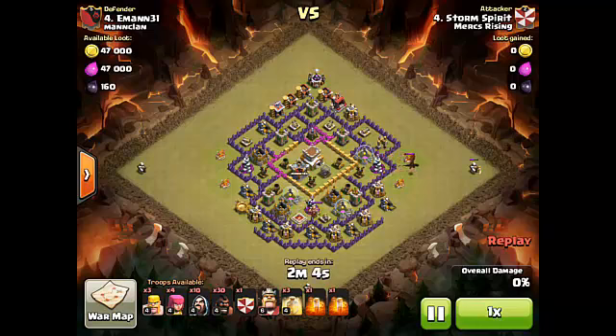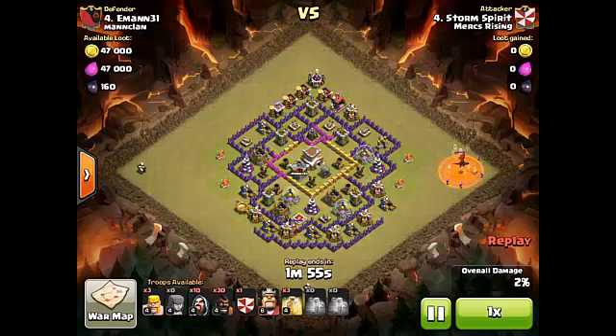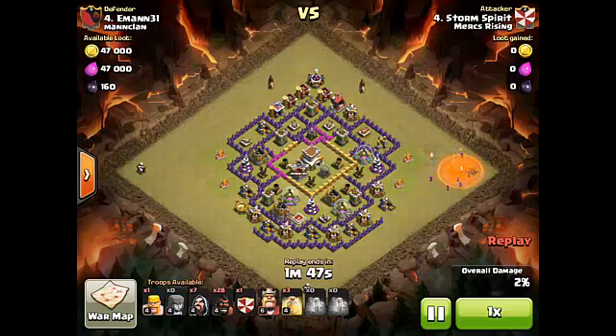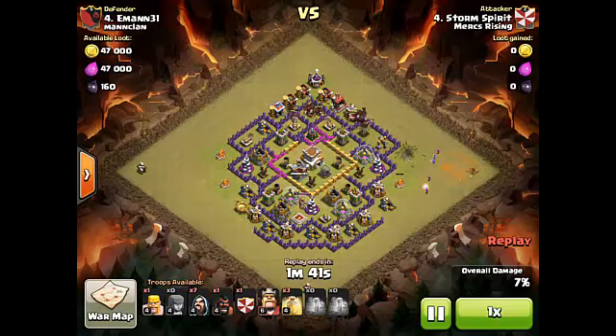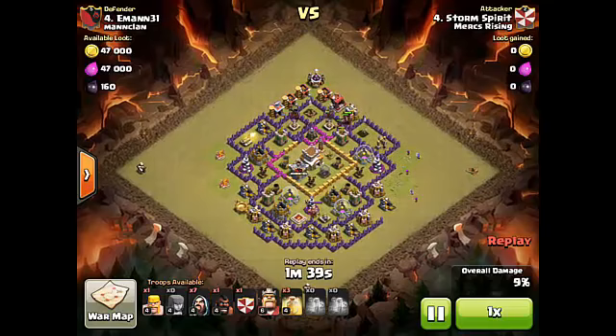He uses double poison to weaken and slow the dragon down, surrounds it with archers, a couple of wizards, and barbarians as a distraction — your standard clan castle kill. He does a really good job surrounding the dragon in a nice semi-circle. Then here come the hogs in a standard two-finger drop.